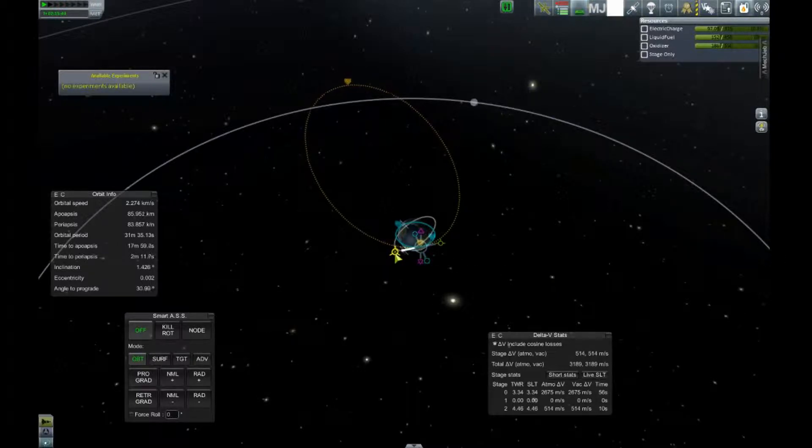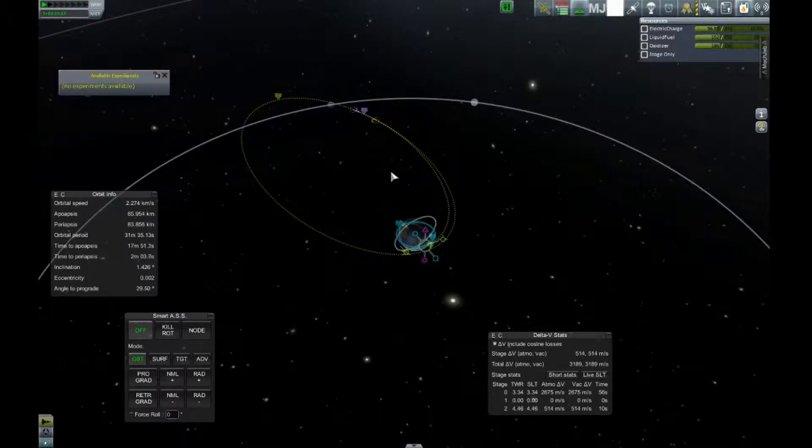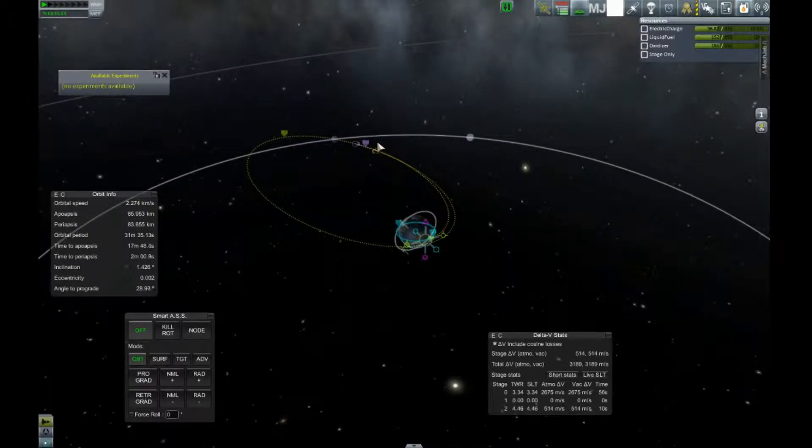It looks like we're going to miss the moon right there, but we can drag this little wheel right here and turn it until we do get a moon encounter. There we are. We are going to enter the moon's sphere of influence — what that means is we are no longer controlled by Kerbal's gravity and we're no longer orbiting around Kerbal, but we will be around the moon. If we didn't do anything, we would simply just fly right back around the moon and go back to Kerbal. But this is a satellite, so it's going to orbit regardless.